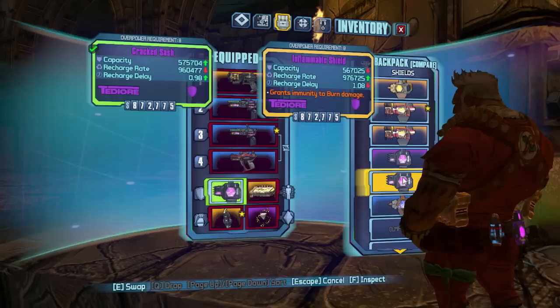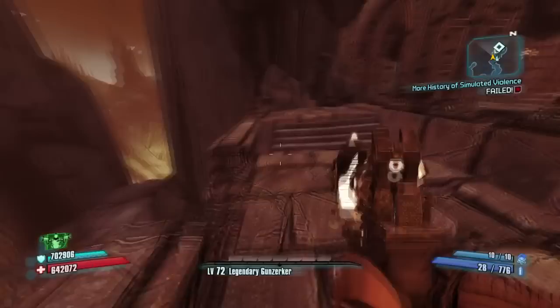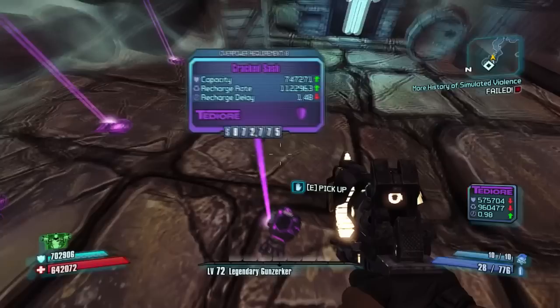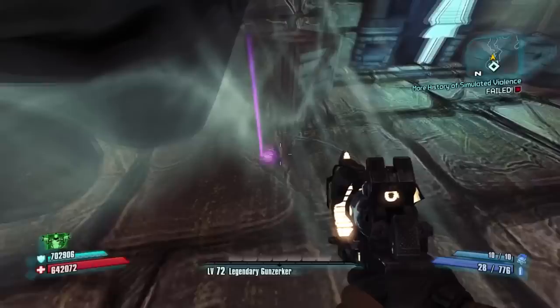In addition to this, the Cracked Sash can't spawn with an elemental immunity, so you can't have a fire immune, corrosive immune, or shock immune shield. You also can't have an explosive resistance shield — not saying explosive resistance is good, since Torgue parts are some of the worst, but still you can't have that resistance. Something the Cracked Sash does have going for it is that it can't spawn with the lesser parts like Torgue, Golem, and Shield.